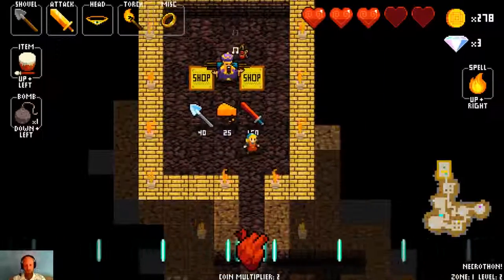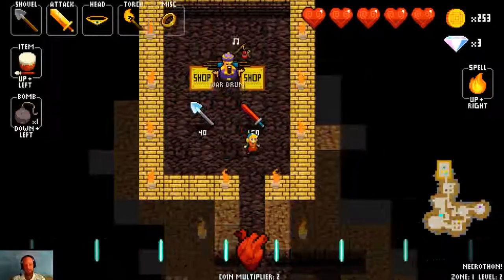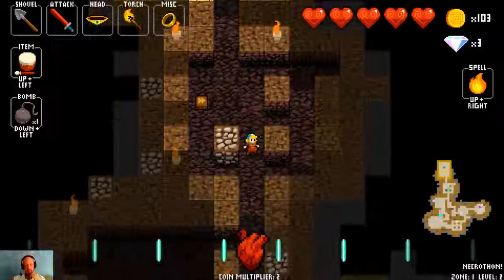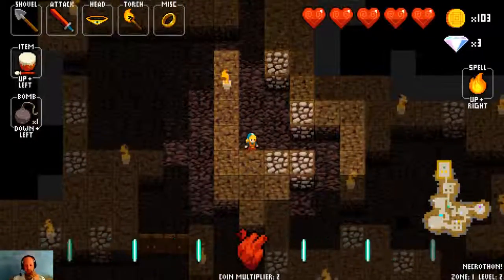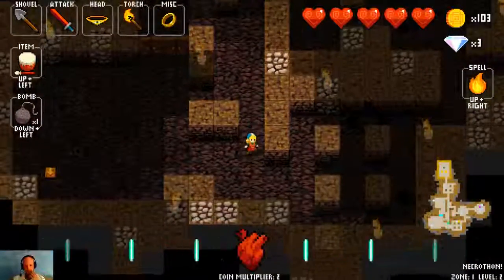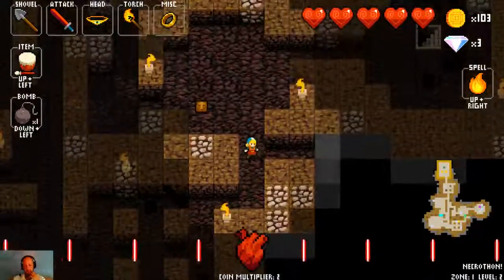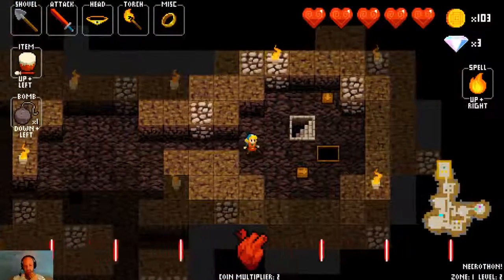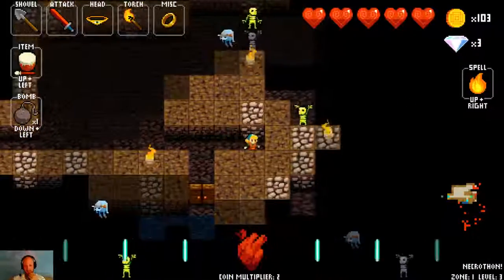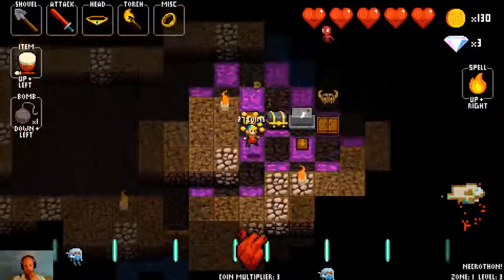In here we have a titanium shovel we could buy that would let us dig more. We have cheese which helps us heal, which we might as well pick up because we could use the health. And then we'll go with the blood longsword — we don't need the gold as much anymore, and the blood longsword is going to let us heal after we kill certain numbers of enemies, which is quite useful in its own right. The exit is marked on the map in the bottom right corner by way of the little purple dot.